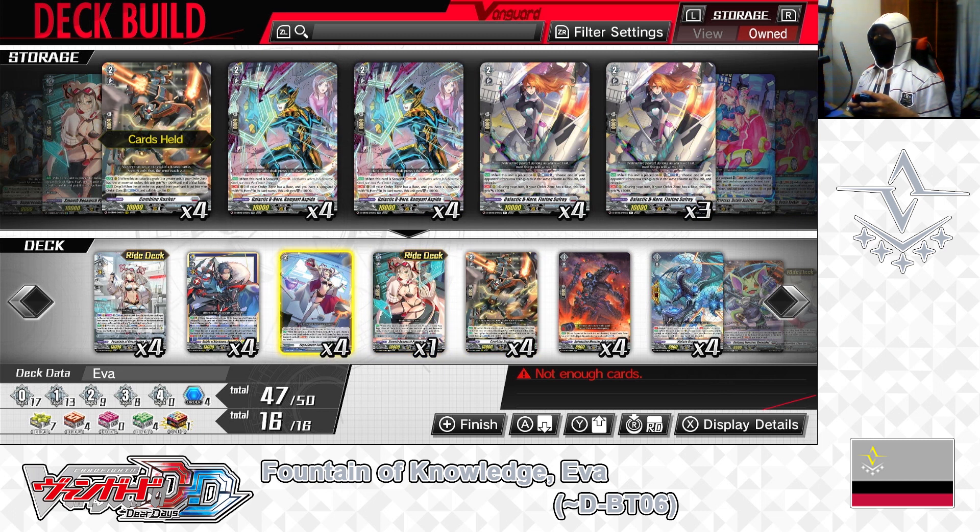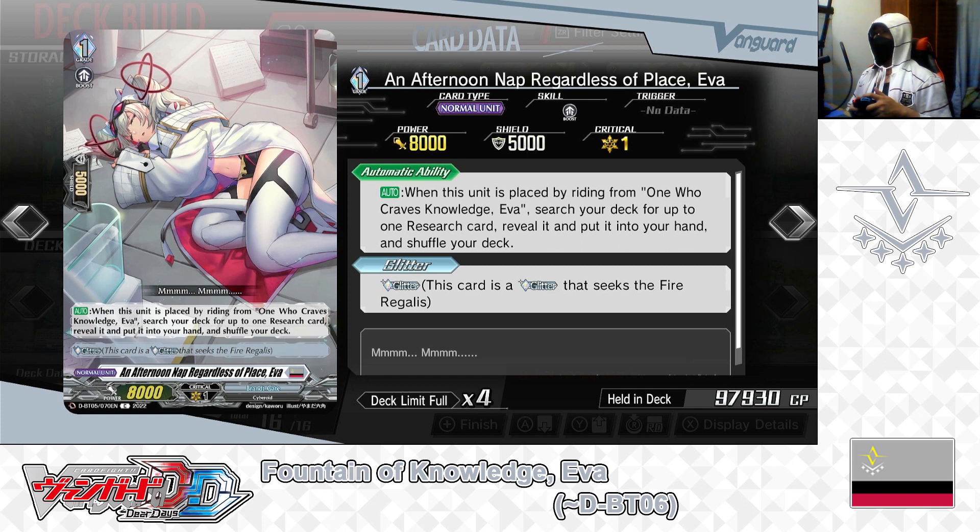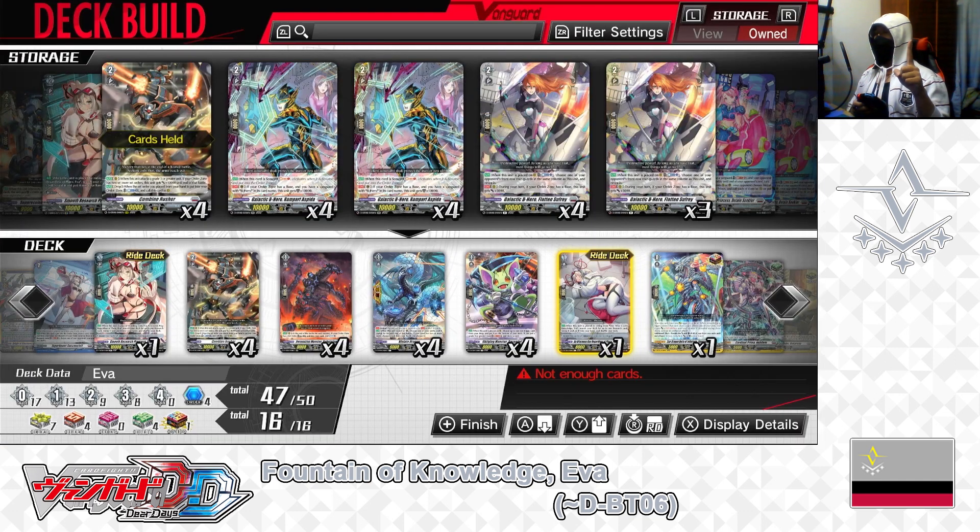That covers the grade 2 lineup. Now for the grade 1 lineup. In the ride deck: grade 1, An Afternoon Nap Regardless of Place EVA. Skill — auto, when placed by riding from One Who Craves Knowledge EVA, search your deck for up to 1 research card, reveal it, put it into your hand and shuffle your deck. Second skill: Glitter — this card is a glitter that seeks the fire Regulus. She's the main grade 1 to ride; by riding on top of the grade 0 EVA you can secure a research card. We have 1 in the ride deck, leaving it that way.